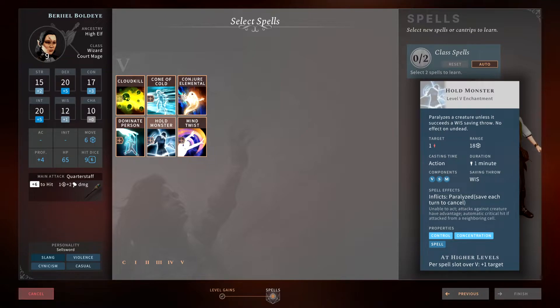Hold Monster works exactly like Hold Person except it works on monsters instead of people. Same Wisdom saving throw and they're paralyzed. It's a great spell to have — if you face a big bad monster that's going to wreck your world and you can paralyze it, everyone gets guaranteed critical hits on melee attacks. This is a very situational spell, but used right and if the save fails, you are going to absolutely wreck that creature.